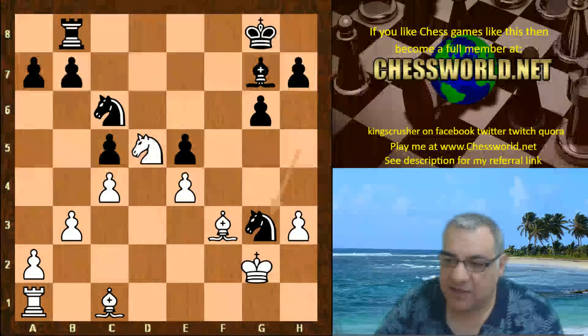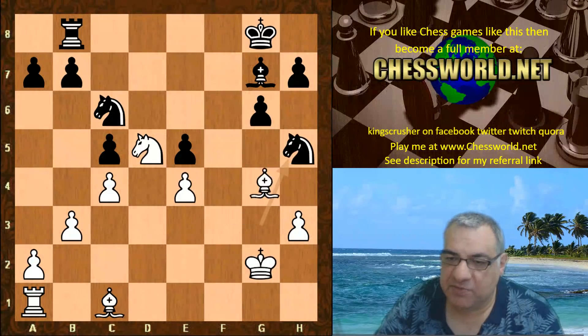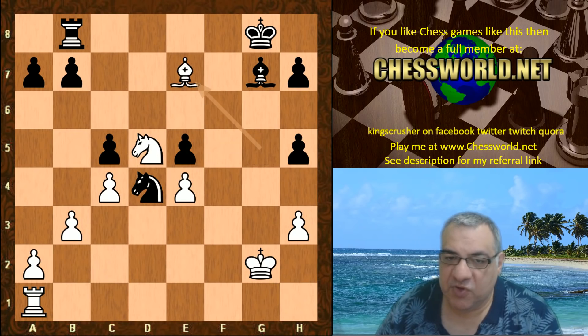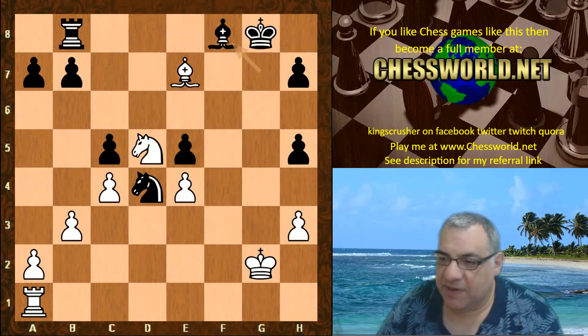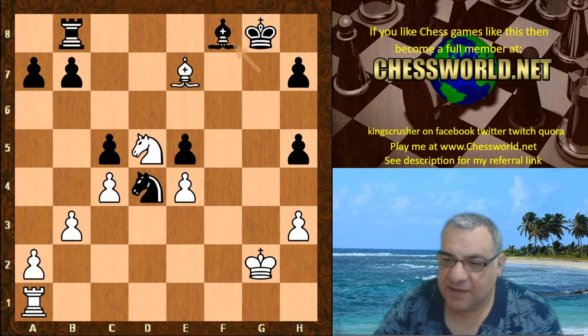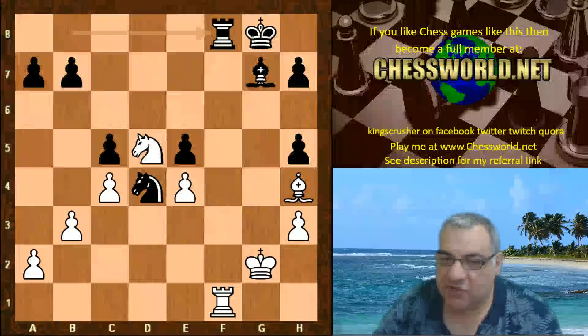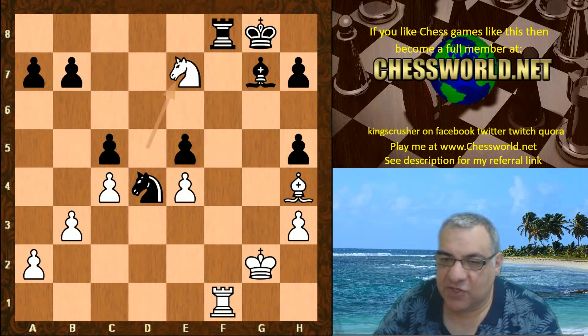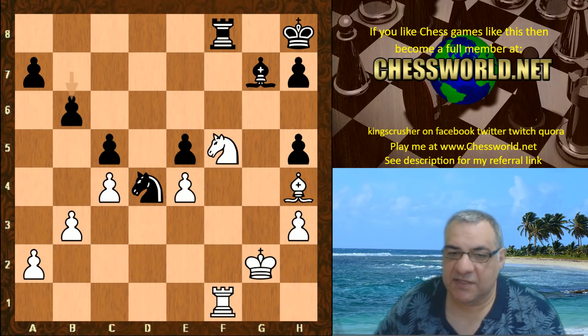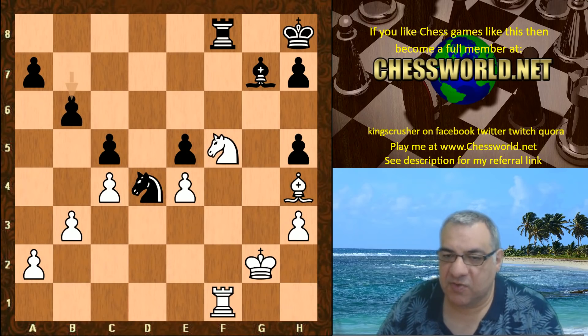The pawn is taken, and now Knight h5, Bishop takes h5, g-takes, Bishop g5, Knight d4, Bishop e7 — trying to put another pawn on a dark square. That's refused. Instead, Bishop f8, Bishop h4, Bishop g7, Bishop e7 again, and now Rook f1, Rook f8. We transition a little bit further — potentially after Knight f5, Fizbo does commit to another pawn on a dark square.